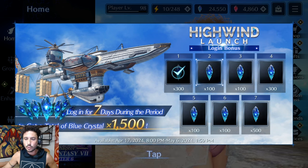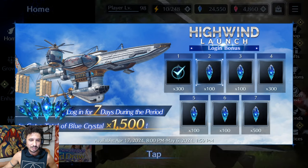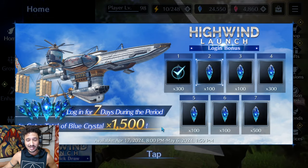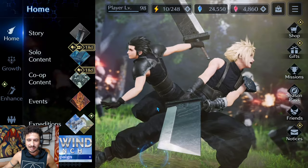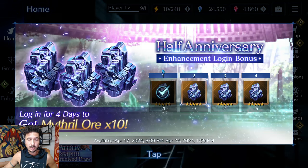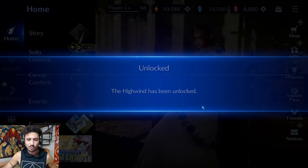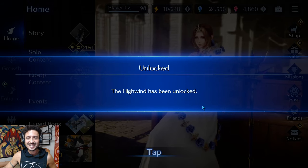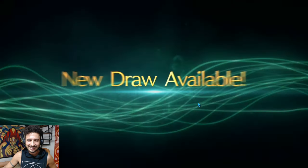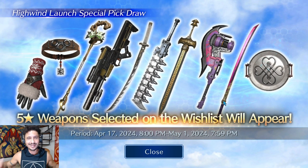It looks like we have a new weekly login bonus giving us a good amount of blue crystals. The High Wind just looks absolutely beautiful right here — let's take a second. We're also going to be getting some more Mithril Ore; I do like that they've been giving us more of these, especially given how much is necessary to build the new weapons. The High Wind has been unlocked — ding, level up, let's go!